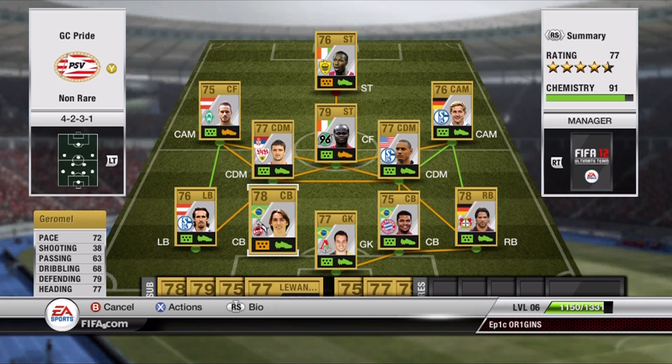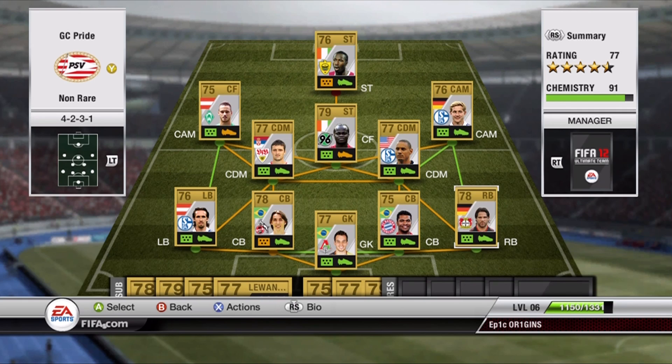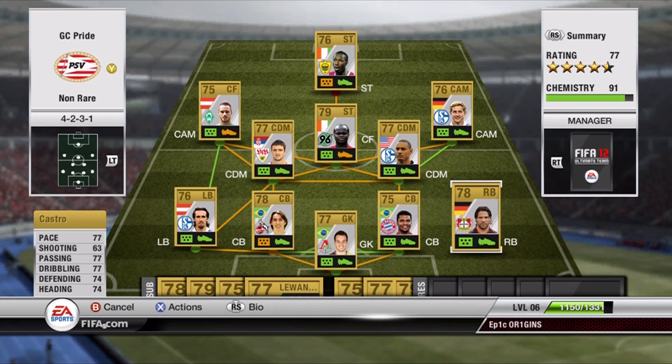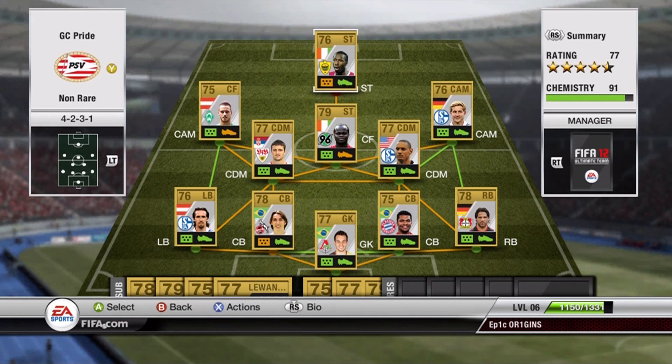Jeromel: solid center back with 72 pace, 79 defending, 77 heading — good player there. Brano: 76 pace, a little pacier center back, 74 defending, 74 heading — another solid player. Castro: 77 pace, decent defending stats, can go forward no problem. And then Gutherme, great Brazilian keeper from the Russian League: 83 diving, 74 kicking, 79 reflexes, 69 handling, and 76 positioning. All-around a very solid squad.